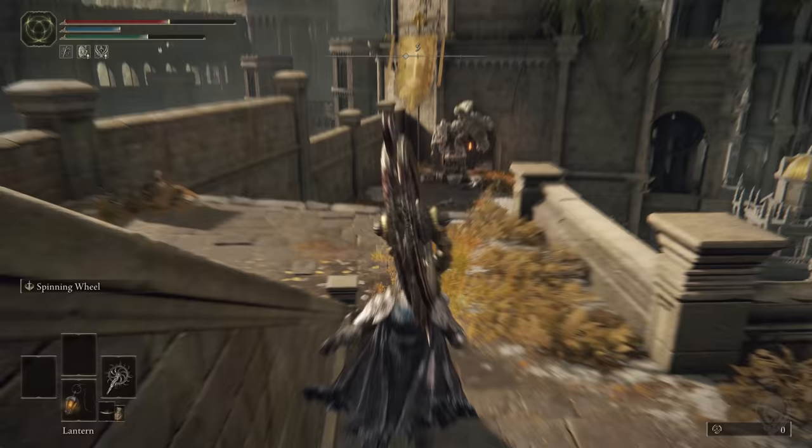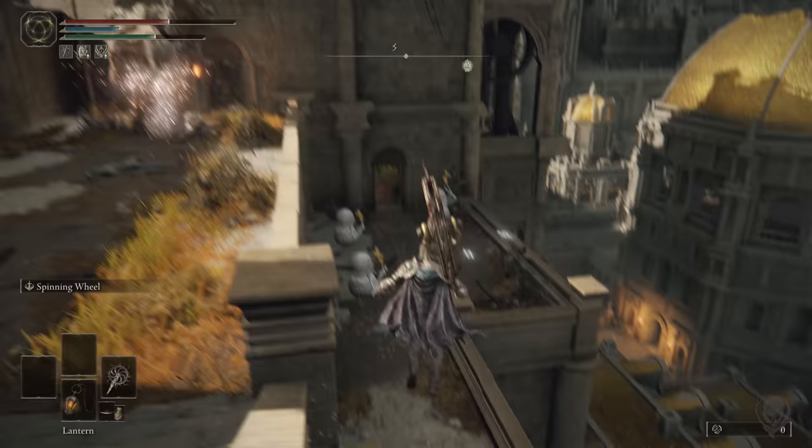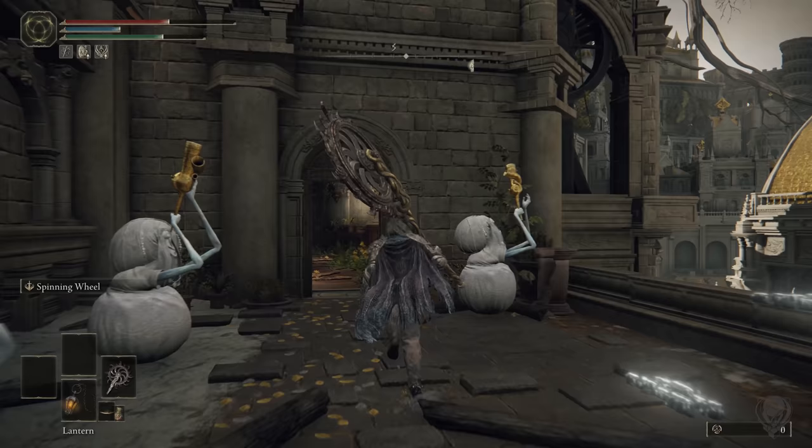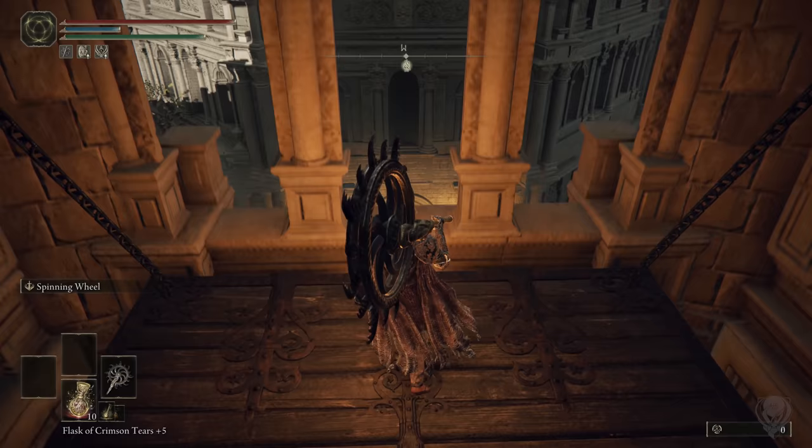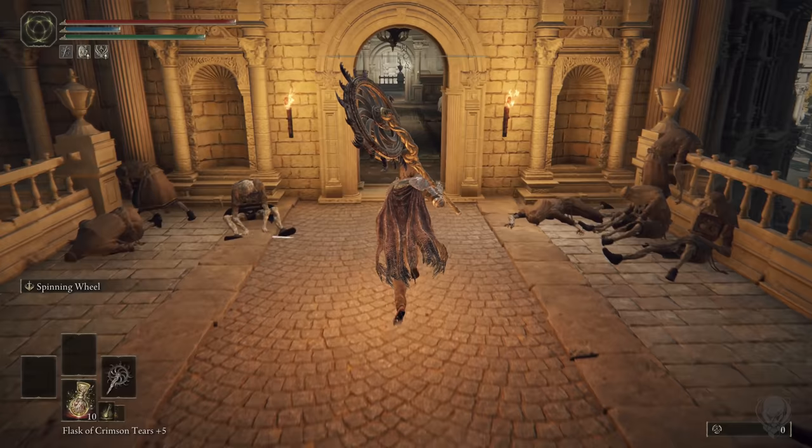I'm not going to speed this up because I don't want you guys to get lost — it's frustrating when you have to rewind and pause the video. We're going to head this way. Inside this door there's going to be an elevator. If you've never taken it before just hop on; if you have, you may have to pull the lever. Get on the elevator and take it down.